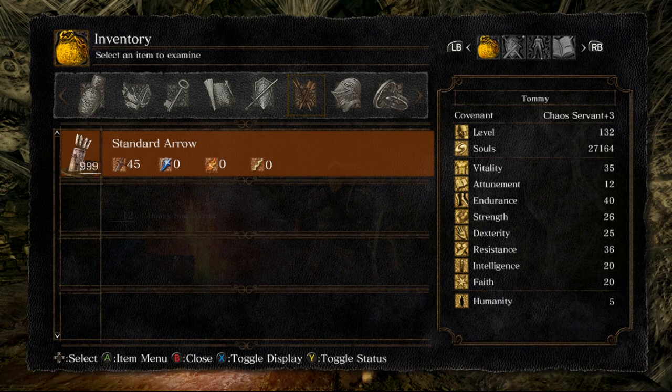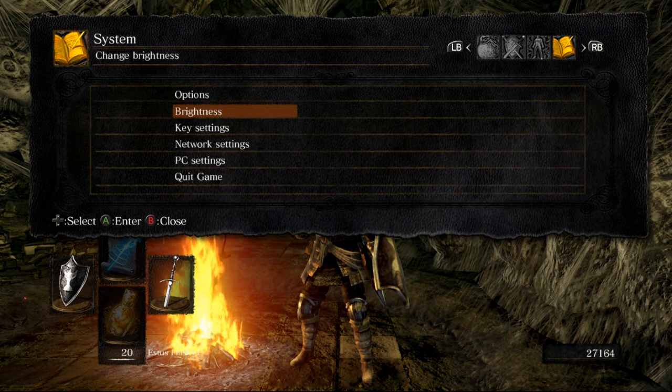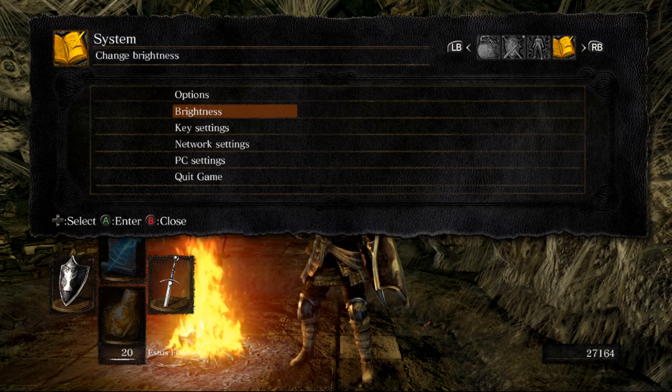Then you're gonna go over to this screen and go down to Brightness. Now press A and RB, or X and whatever the PlayStation bumper is. You're just gonna hit those at the same time. I suggest you hit the A or X button before you hit the right bumper — hit A and then a split moment later, hit the bumper.